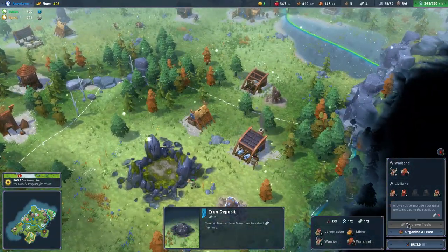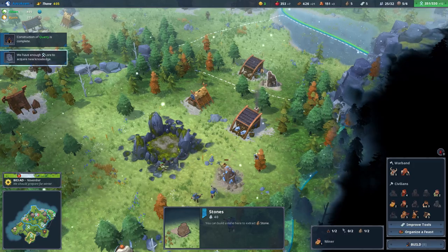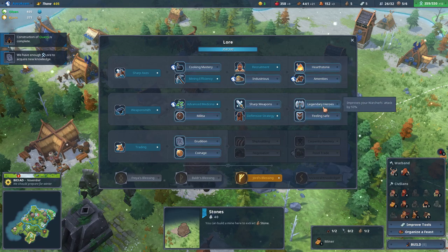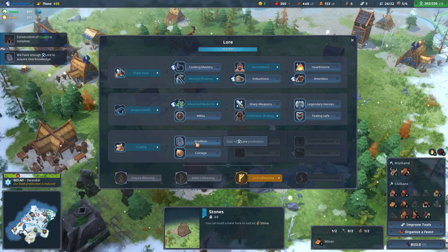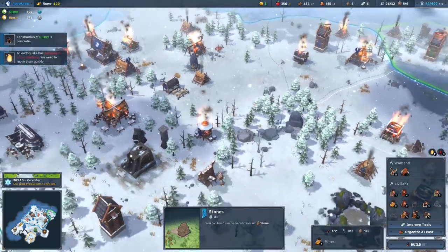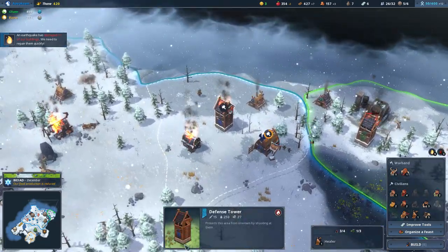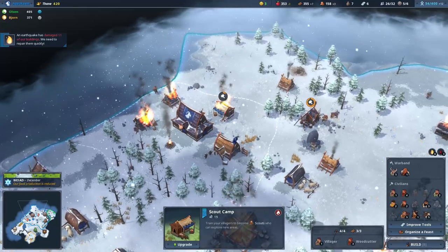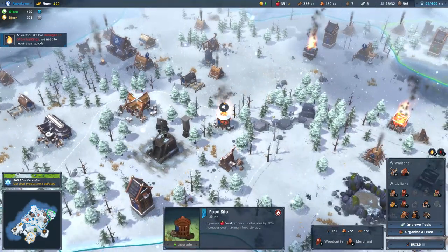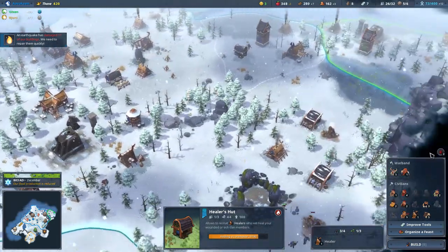Construction of a quarry is complete. Let's get you working the stone mine, please and thank you. We've acquired enough lore to get a new upgrade. We could improve our warchief's attack by 50%, or get increased civilian resistance — no sharp weapons. We're going to get that because it also helps with our food. This is what we waited for. Let's repair that, and this, and this. It's going to be faster if I do this. Let's get through everything we can before we lose anything. Thank goodness we had enough wood there to repair everything. Have we stopped all the fires? Yes! Ha-ha! We are awesome!